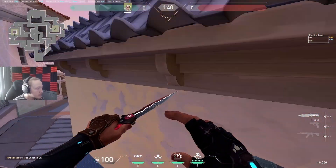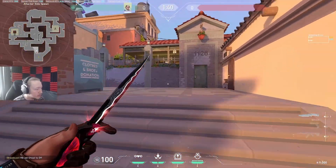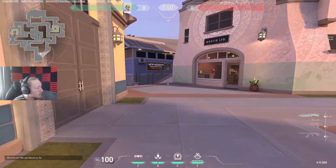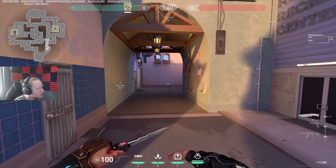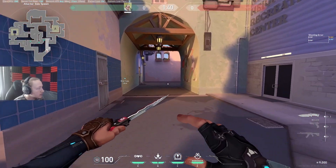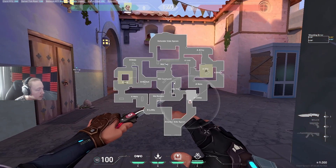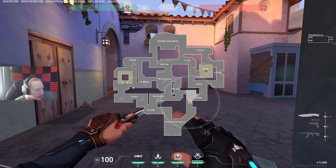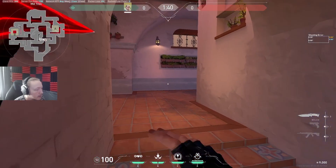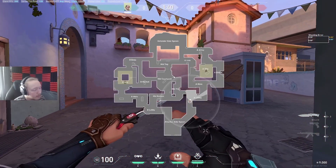Let's go over to CT or T spawn. There's a walk-up to go into B, a walk-up to go to A, and they can cross the mid section. I think defenders have faster rotations than attackers, but if attackers control mid and can see that angle, defenders' rotations slow down. I think that's how it should work. I really like this map's design — it's very good and very different.